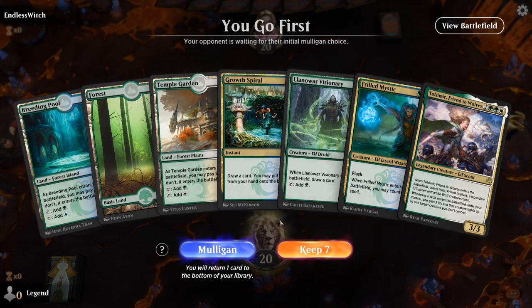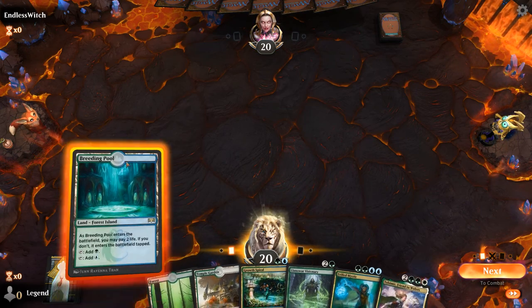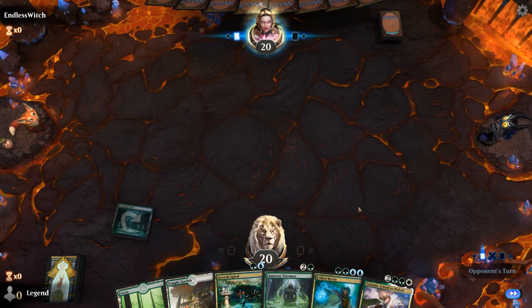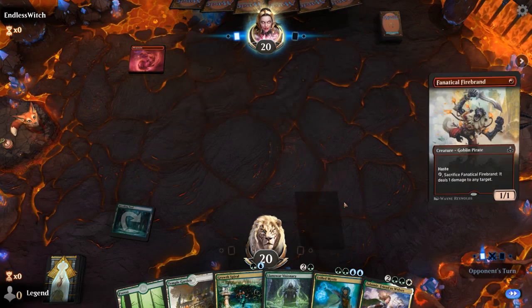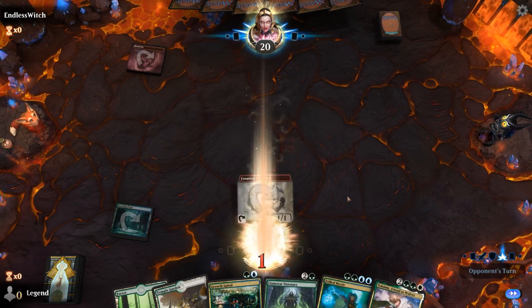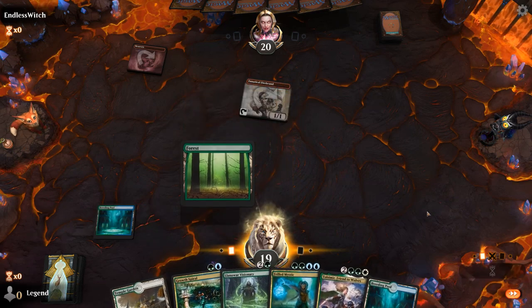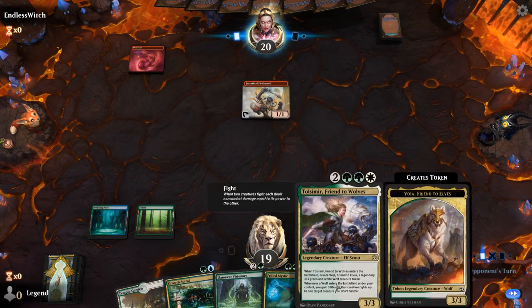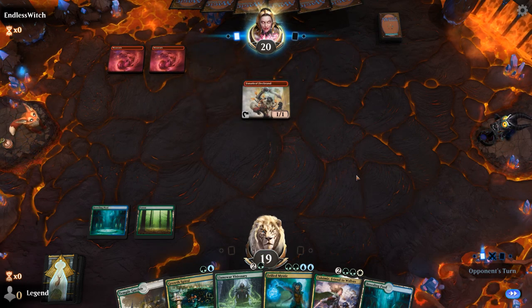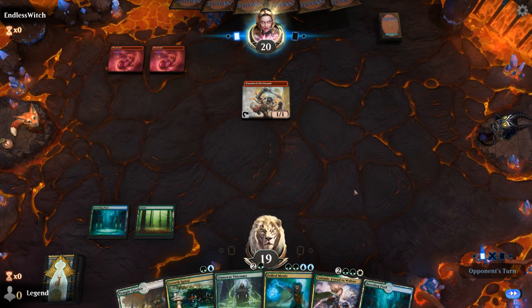We're on the play with a pretty good hand — turn-two Growth Spiral, maybe turn-three Frilled Mystic already; if not, we'll play the Visionary. We're up against potentially just mono-red — don't see Firebrand in Goblins all that often anymore. Tolsemir should be quite good in that matchup.